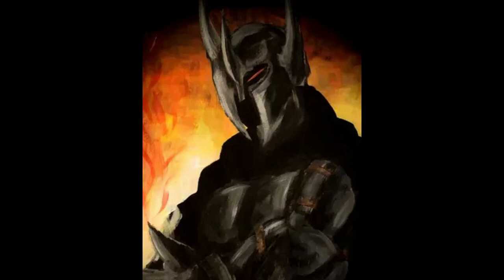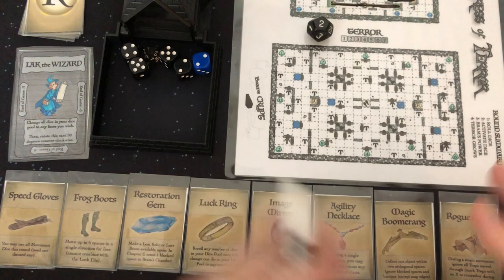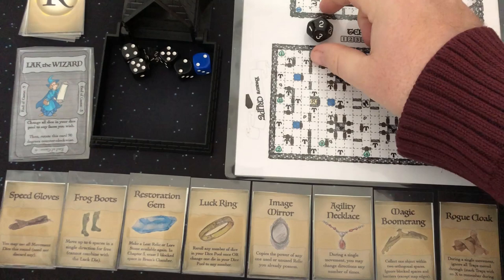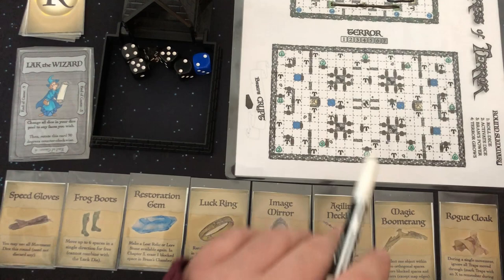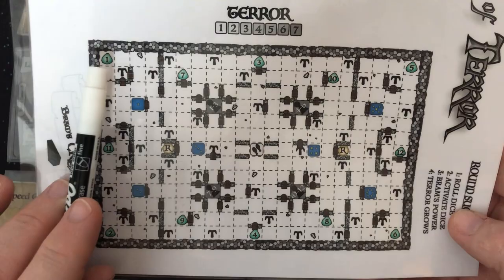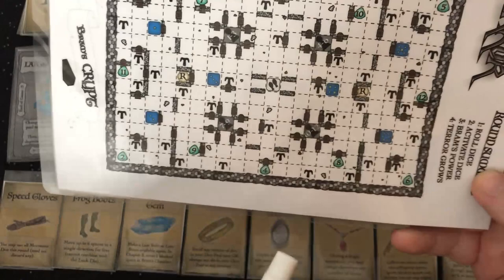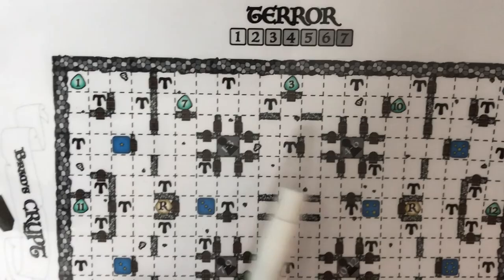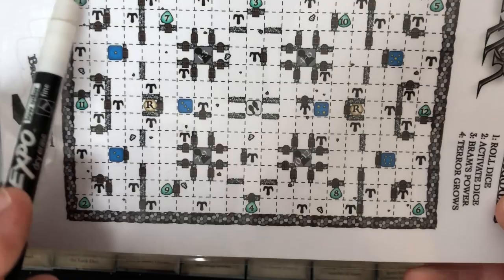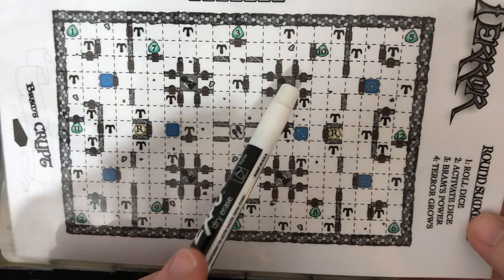Here we have chapter two — Bram's Crypt — set up for solo play. One of the first things we do is take our doom dice and leave it at the same number we left off in the previous chapter. We're going to use a new board, a new map. We see these lore stones — I'm going to have to go around collecting these. Here I've got to get one for each number range: one through three, four through six, seven through nine, ten through twelve. My job is to collect at least one in each number range and then walk my path through that to unlock this form. Once I've unlocked all four, the round ends.